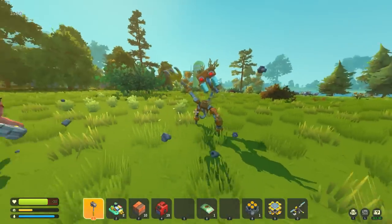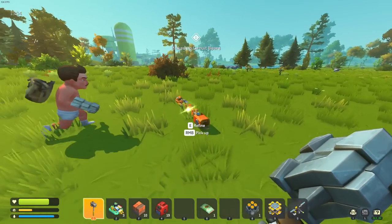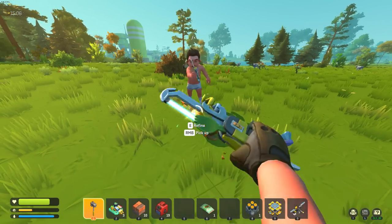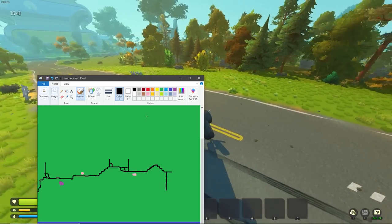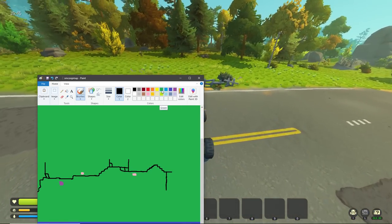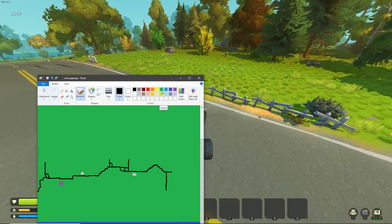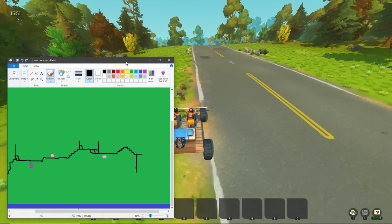Oh boy, there's a big enemy! We need materials anyway. I thought he was gonna drop a component kit - I was so excited. So if we go right it goes to a warehouse. Turn around - does it loop around? No, it doesn't. Just stop and look straight at it.